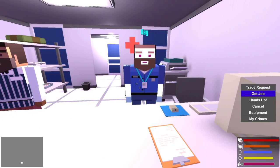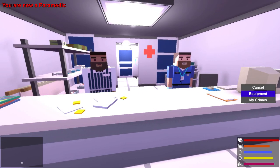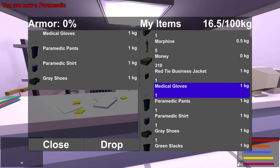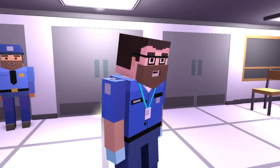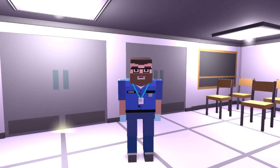We are going to get a job as a paramedic. You are now a paramedic! Let's check out our equipment — we have a defibrillator, we have morphine, and we got the basic paramedic clothing on. Look at this, this is pretty snazzy, don't you guys think? We look really professional with this beard too.